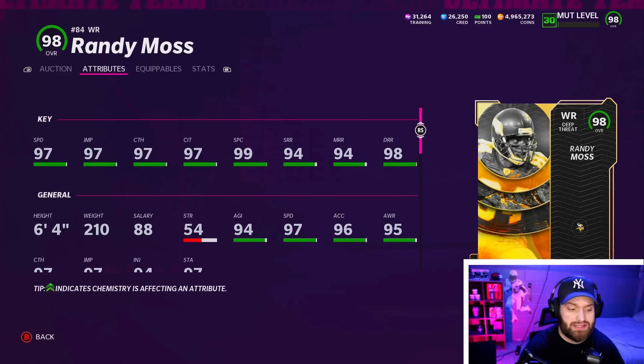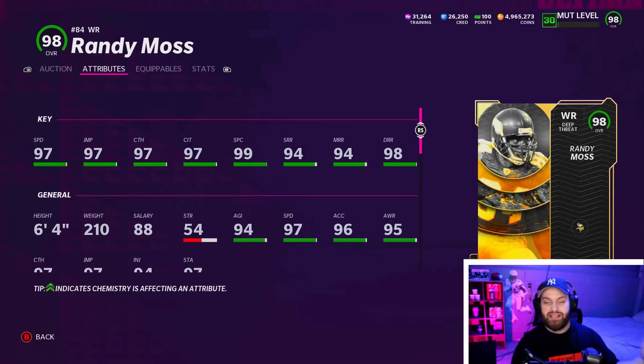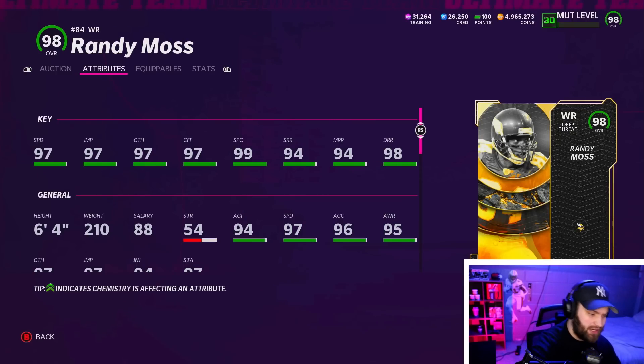Number 9, we do have Randy Moss, and it kind of feels weird putting him this low on the list, but that is how stacked the wide receivers are. Like I just said with Jerry Rice, he's another guy that is going to hit 99 speed for you. Statistically across the board, he'll only have two 99s where Jerry Rice had, I think, five out of his six main wide receiver stats were 99s.